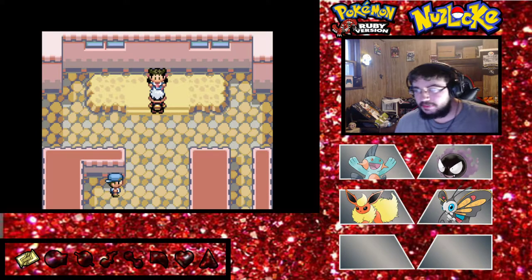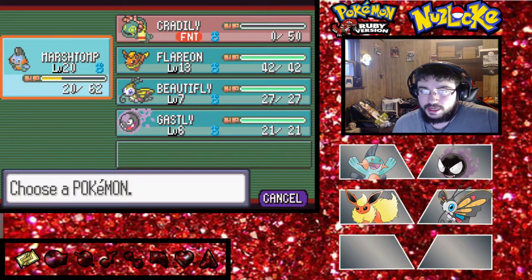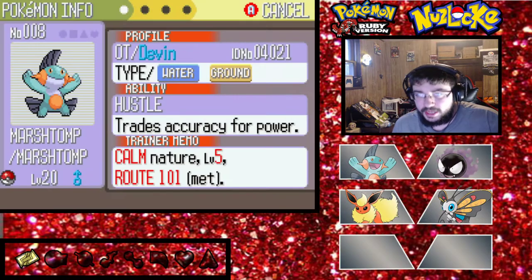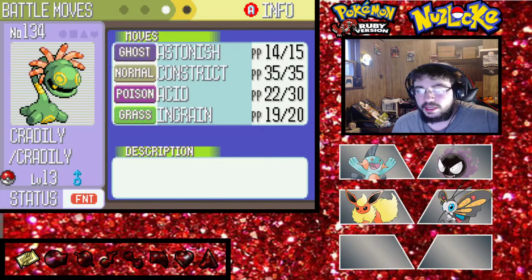As you can see, quick team recap: we have Marshtomp at level 20 - water/ground type, Hustle ability - with the moves Tackle, Mud Shot, Mud Slap, and Water Gun.